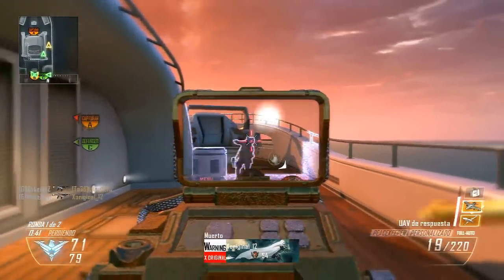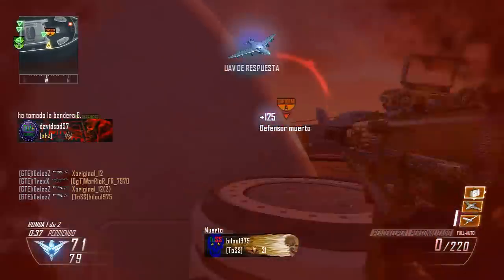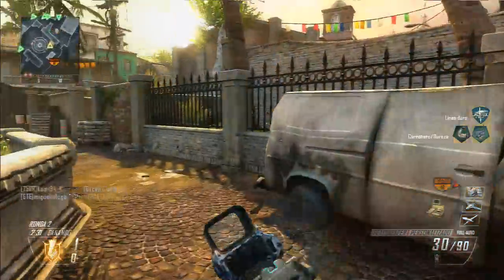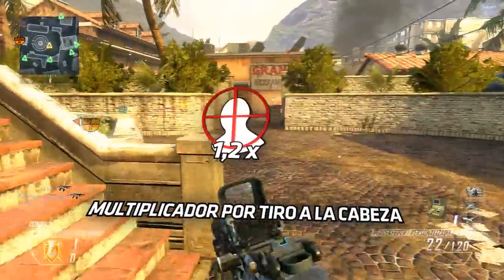Siendo de 4 disparos los que emplearemos normalmente en casi cualquier situación, aunque si nos alejamos mucho la cifra pasará a ser de 6, pero casi nunca. Disparando a la cabeza, como siempre en los subfusiles, los tiros se reducen en uno.